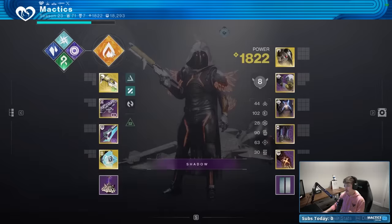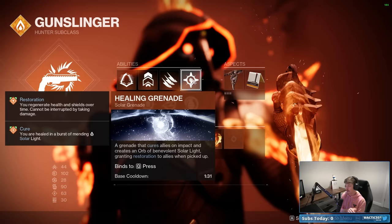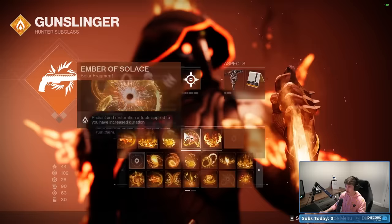For the subclass setup, the important components are Golden Gun Marksman so you can get precision hits and do more damage; Healing Grenade to get a Restoration buff and a way to heal; Ember of Torches to get a Radiant buff; and Ember of Empyrean to extend those Restoration and Radiant buffs through Solar weapon and ability final blows. The rest is up to you — feel free to screenshot and copy or run your own preference.